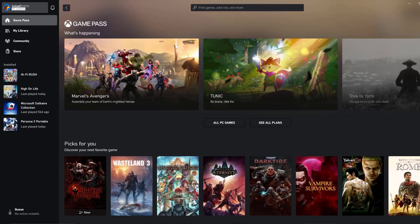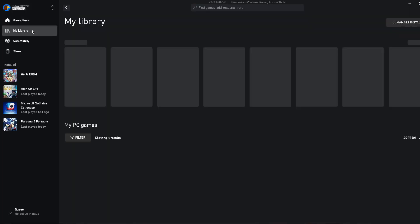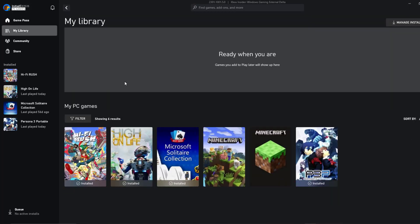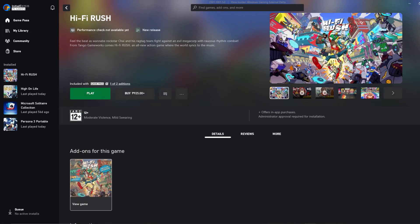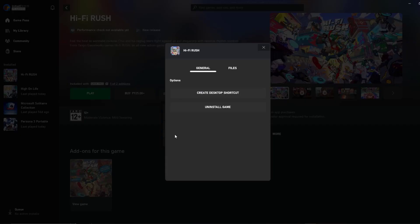To repair game files on Xbox PC Game Pass, open your Xbox PC Game Pass launcher and click My Library. Click the game, then click the three-dot icon beside the Play button. Select Manage, then click Files and select Verify and Repair.